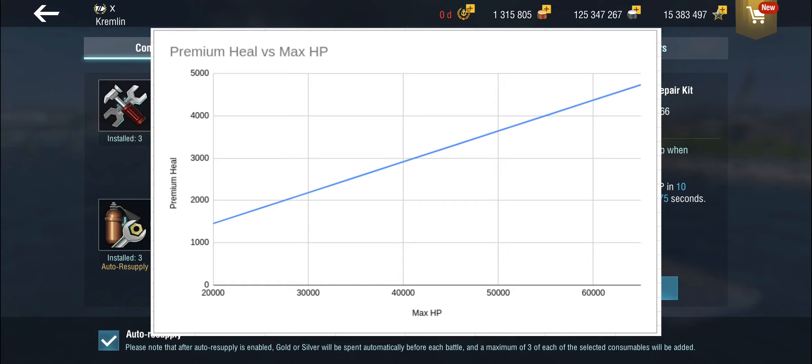For a ship that has a relatively low hit point pool to begin with — say a destroyer or a light cruiser — you're not getting an awful lot of extra hit points. You might get around 1,500 hit points back over the whole battle, meaning about 500 hit points extra from the premium heal over the regular ones. That is roughly the equivalent of one 150mm armor-piercing shell on a destroyer.